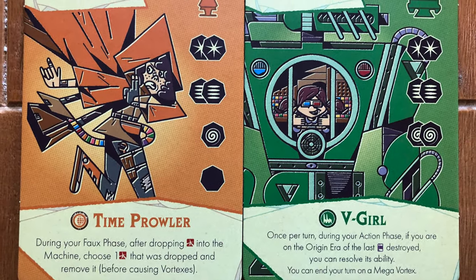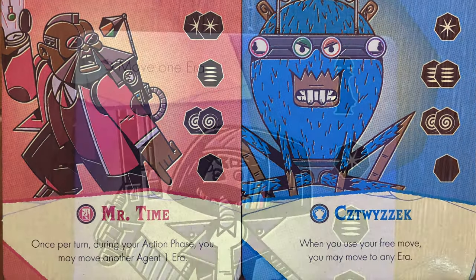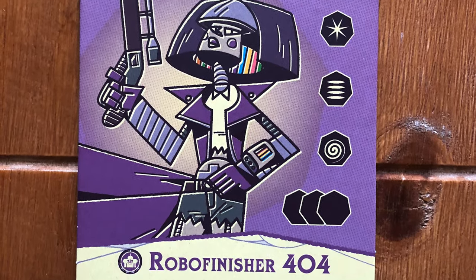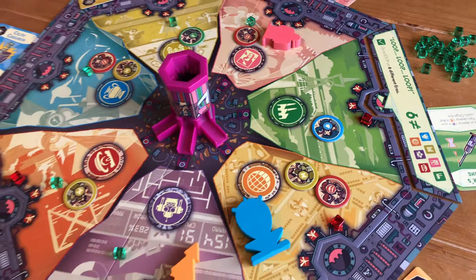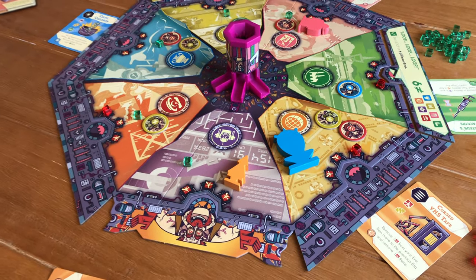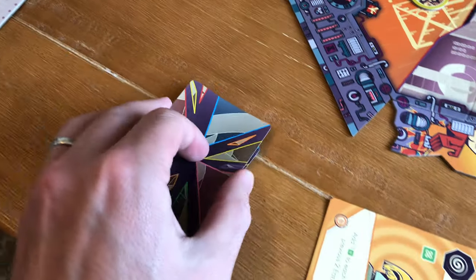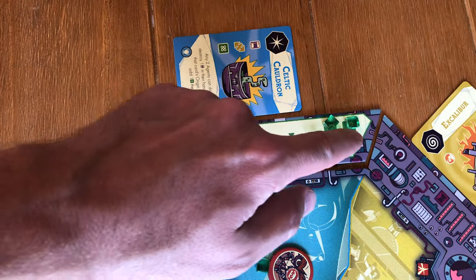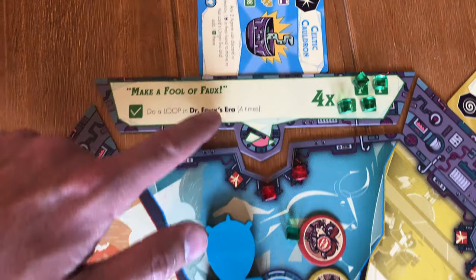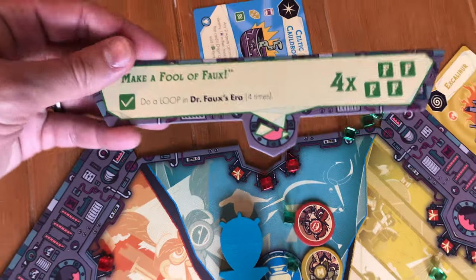Besides those actions, some characters have special abilities that can be used as their own completely separate actions — plug those into your plan as well. After you are done performing actions on your turn, getting rid of duplicates and rifts and adding energy and moving to other eras, you will be able to add one artifact card in the era where you end your turn to your deck if there is one available. This card is placed on top of your deck to be used for the next turn. If you have accomplished a sabotage tile or one of the missions that you are currently in — meaning you are currently located in the place where that sabotage tile is ready to be completed — then you can archive it, removing it from the board.